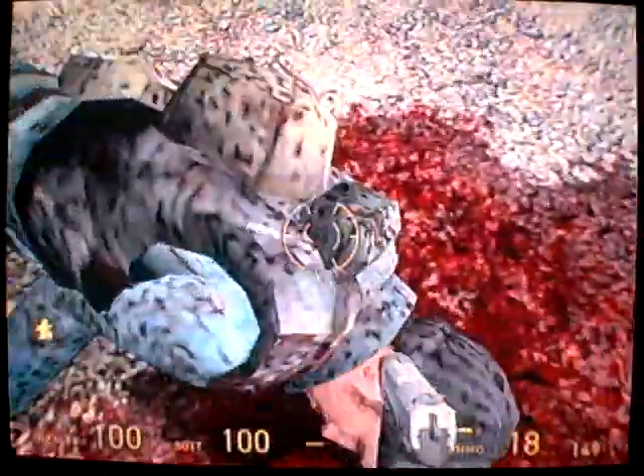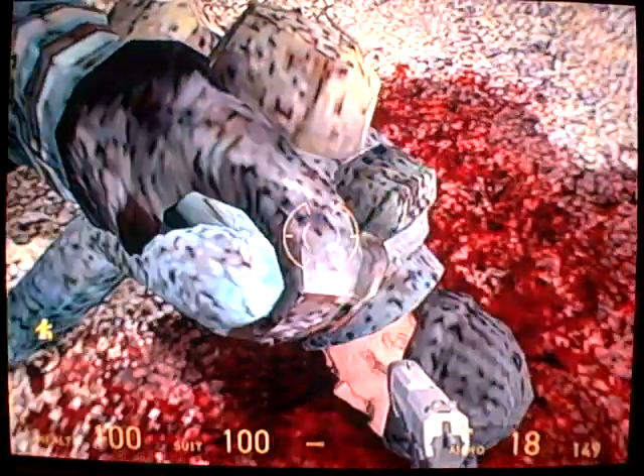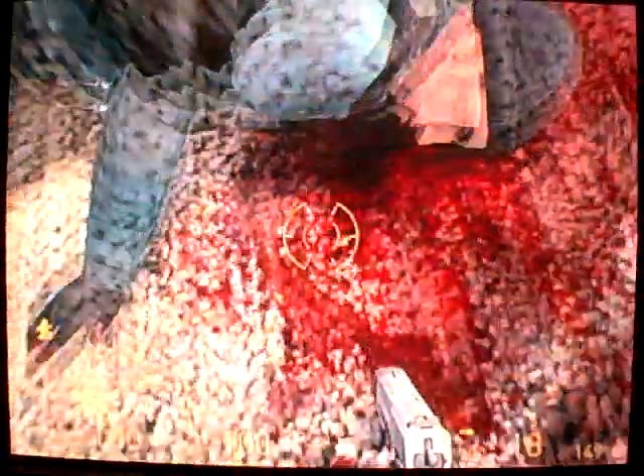How come in Episode 2 the textures for dead bodies are so terrible? That is the weirdest thing. The textures in Episode 2 are absolutely awful. Look at this — you know what it reminds me of? It looks exactly like the textures for some of the dead bodies in Left 4 Dead 2. The ones that were always there, that weren't actual zombies — just dead bodies that stayed there. They look just like this. It's weird.